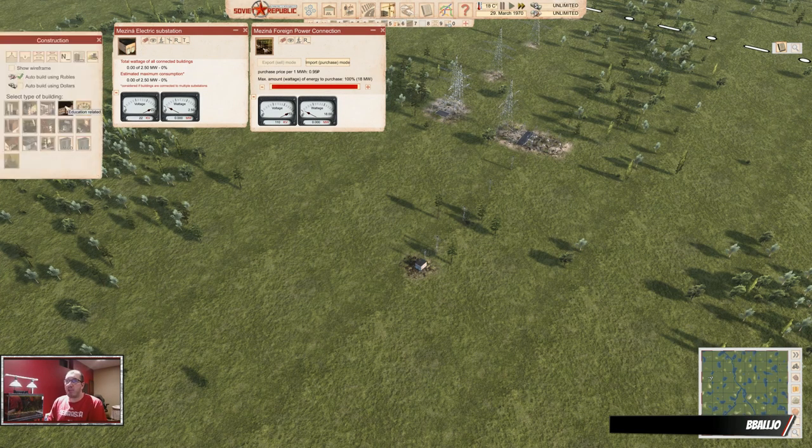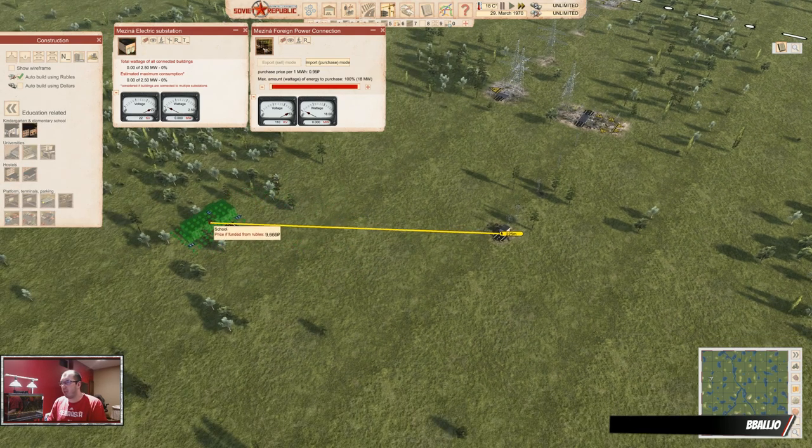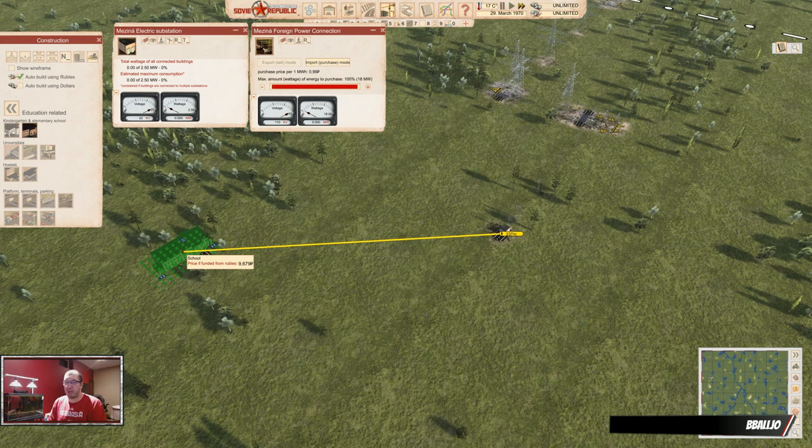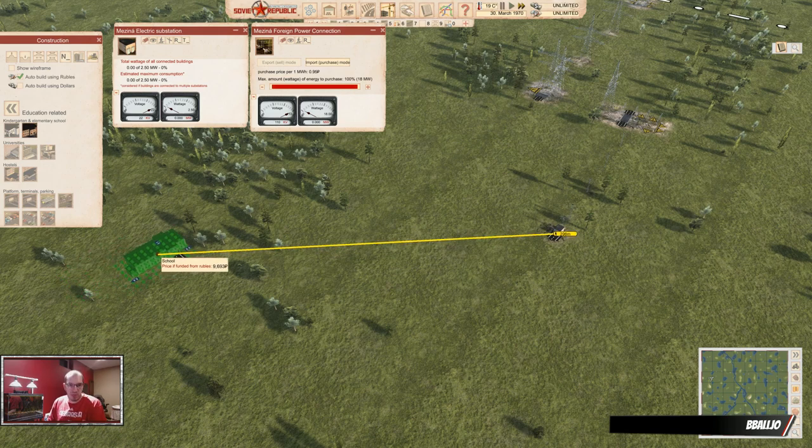Now you can place other buildings that require power — most buildings do. You have this little yellow line that tells you how far the connection actually works. At some point, I think it's a little more than 300 meters — 330 is the max-ish. Once you go over that, you will not have power anymore. If you're closer than that, you will have power.